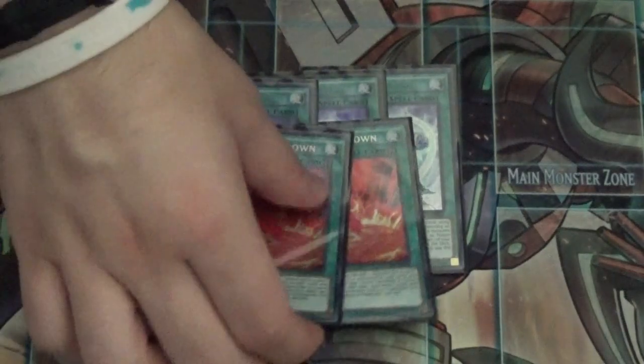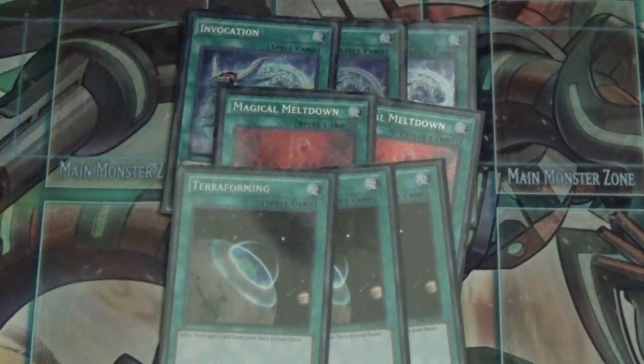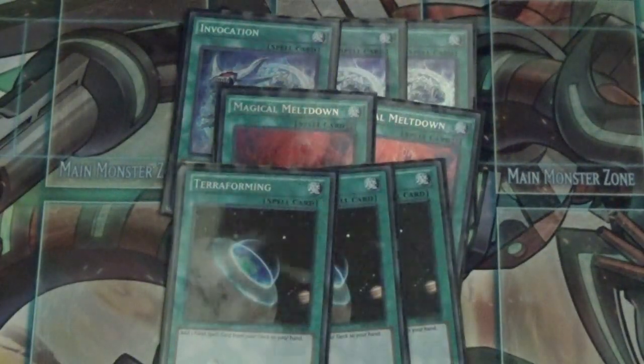We're playing two copies of the Invoked field spell because we can set it in our back row to help the Mechknight engine. We can't play three, but we run three Terraforming — one because it's at three, and because it can be set as a bluff or back row support to help get our Mechknights out.